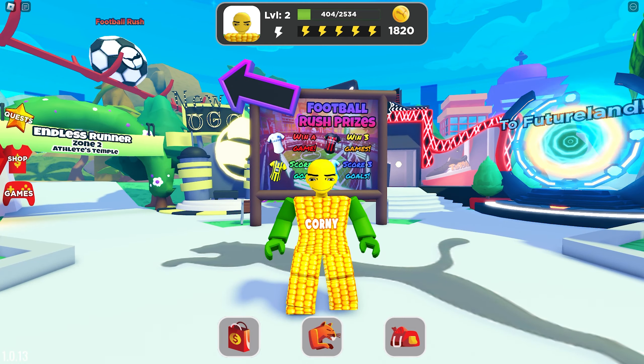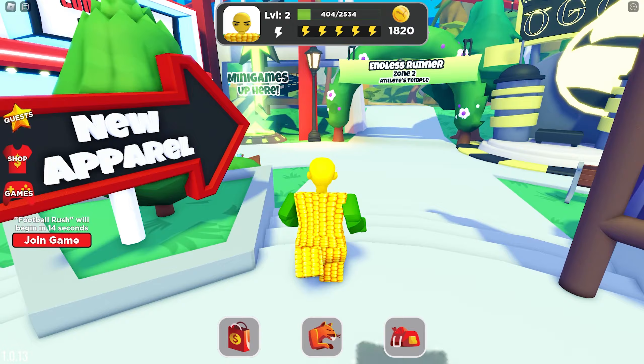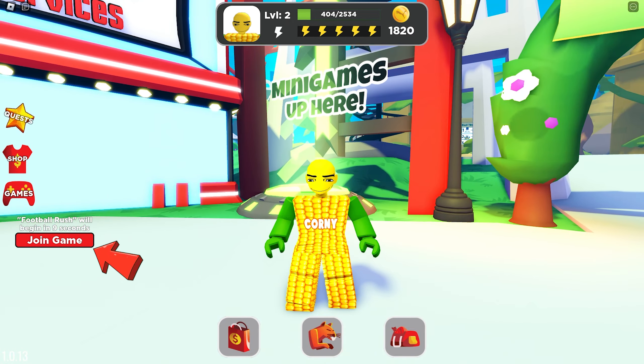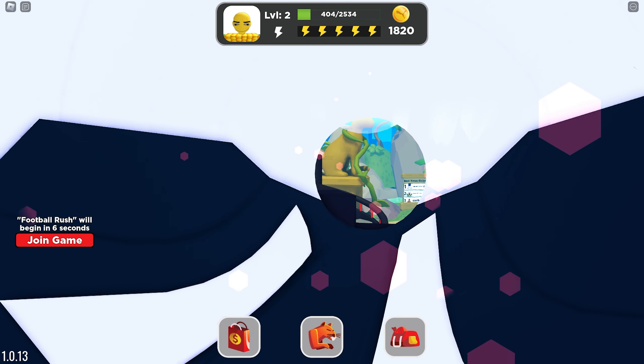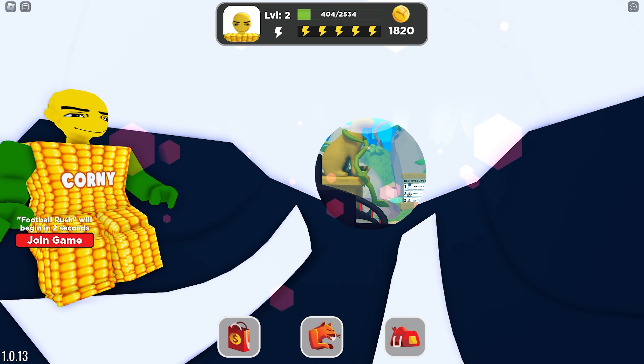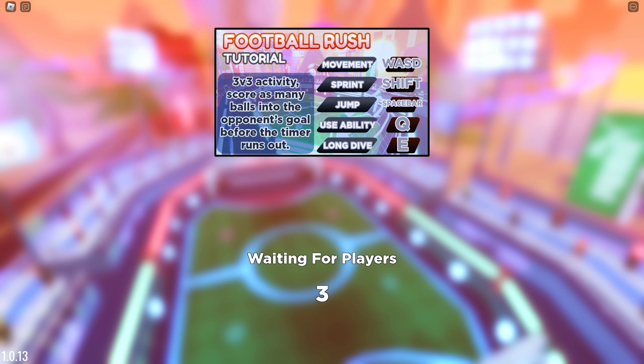There are two ways to get there: first is by going to the minigames teleporter, and the other is by clicking 'Join Me' on your left screen. For this game I played it on a private server, because it's super easy to win since there will be no opponent, and making a private server is free.